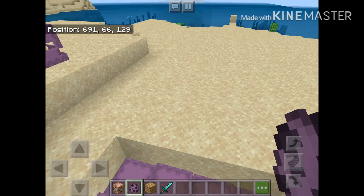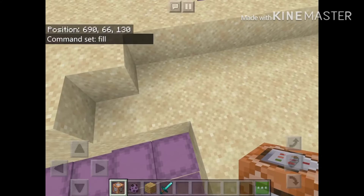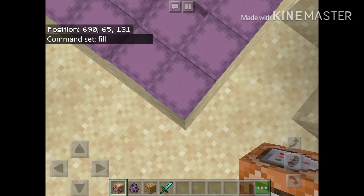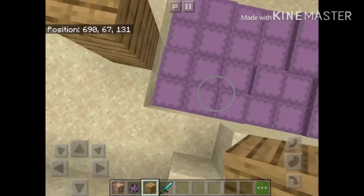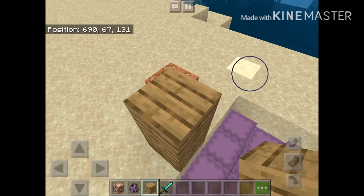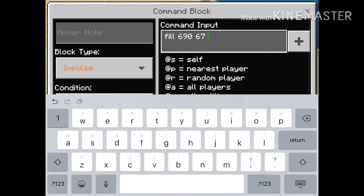Now, get your command block and type in 'fill'. Now look at your coordinates up here, and go to one of the corners of your box — it really doesn't matter which one. Look at the numbers. Go to about on top of this block and go to this corner. We're at the corner 690, 67, and 131. Type all those in with spaces in between exactly how you see it in the coordinates, and put a space.